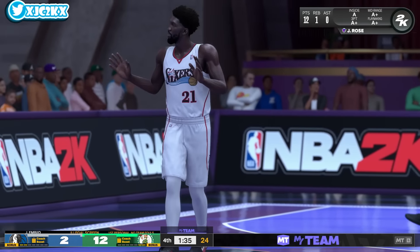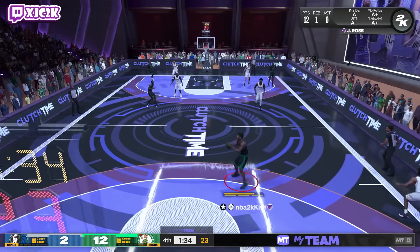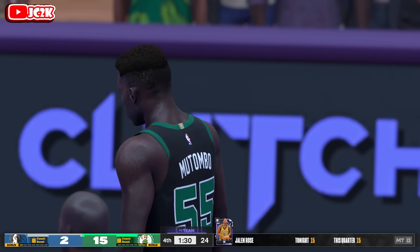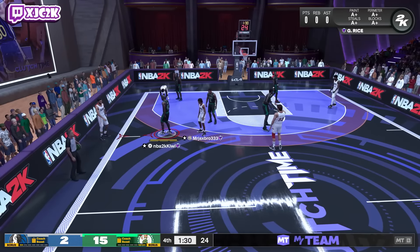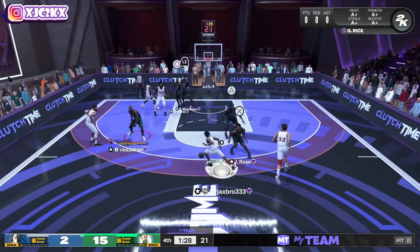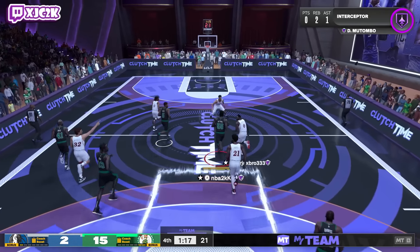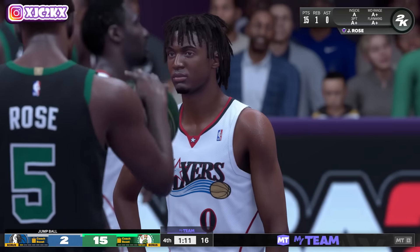I still very much do like this card. I think he's one of the better point guards in the game when it comes to free point guards — you could make the argument he's the best free point guard in the game. Point guard Jokic isn't free; Clyde and SGA are very good but not as big as Rose. I'd personally take Clyde over him and maybe SGA too, but he's in the discussion. The point guard position is super oversaturated at this point though.